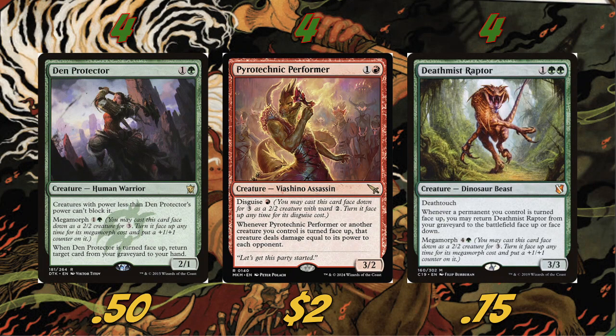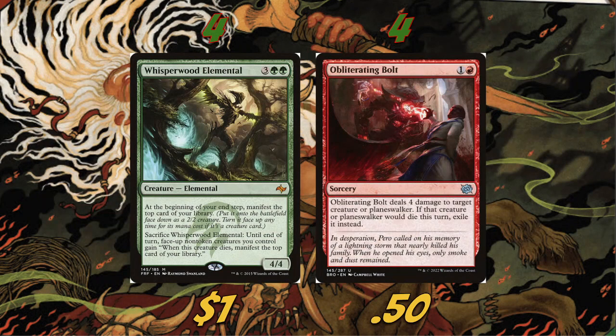We're also playing four Death Mist Raptor — a 3/3 for three with Deathtouch. Whenever a permanent you control is turned face up, you may return Death Mist Raptor from your graveyard to the battlefield face-up or face-down. It also has Megamorph for four and a green, coming in as a 2/2 for three and then megamorphing into a 4/4 with Deathtouch. It works great with Den Protector and will just keep coming back, being extremely annoying for opponents.